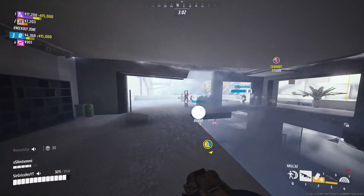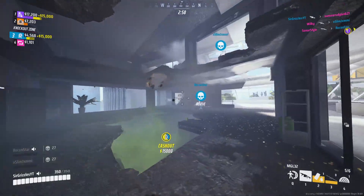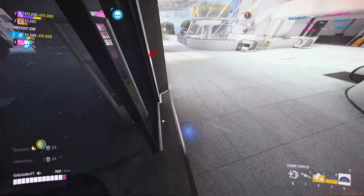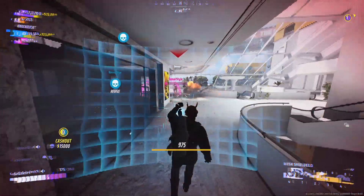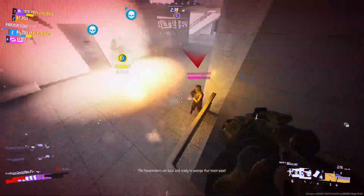Since one was down, we decided to push, but they got the rez off and healed in time, so we couldn't capitalize. Both my teammates died, I got one kill, and I'm trying my best to survive. I end up in a 1v1 against this heavy, get him really really low, and end up killing him. But in the end it was a 3v1 — the light gets onto me and I can't kill him.